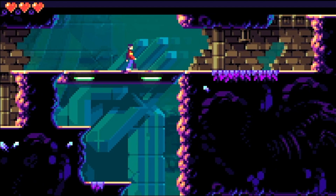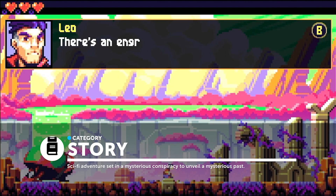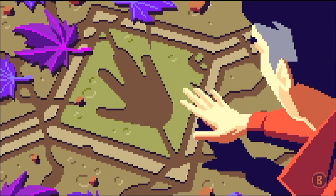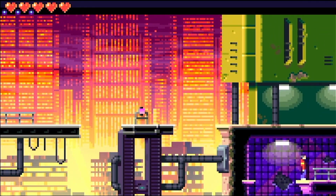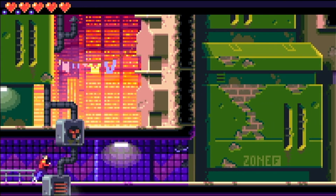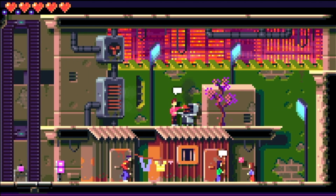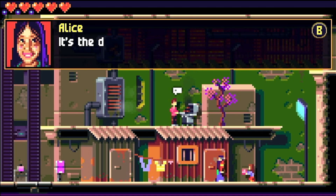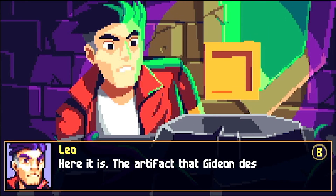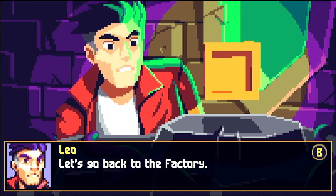Lunark wants to be like Flashback. Copying the controls and its visual style wasn't enough — Lunark also cribs a lot of the narrative from the old Delphine game. Not that Flashback was original, as it did rip its scenario from Total Recall, but now it just feels like Lunark is a copy of a copy of a copy. The story revolves around Leo, who gets caught up in a mysterious conspiracy that somehow all connects back to him and his mysterious past. He follows clues that lead him from place to place, meeting allies and enemies along the way. The plot isn't interesting in the slightest, and the ham-fisted, overly expository dialogue does not help its presentation.